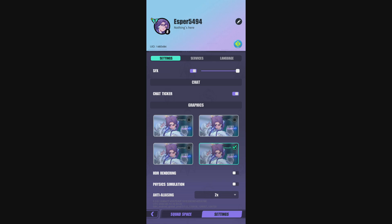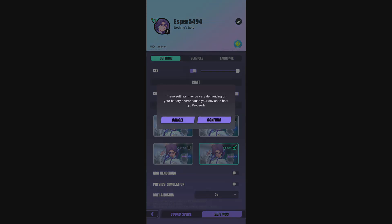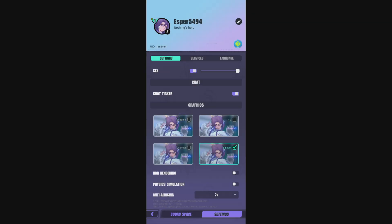HDR rendering really depends on your screen — if you don't have HDR, just uncheck it. For Physical Simulation, on Normal and Smooth I recommend disabling it. It will give you a nice 5 to 7% boost in your FPS. But if you're playing Extreme or HD and everything is running fine, physics simulation should not be an issue.